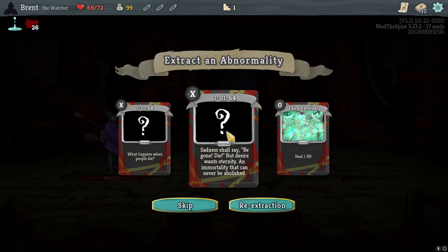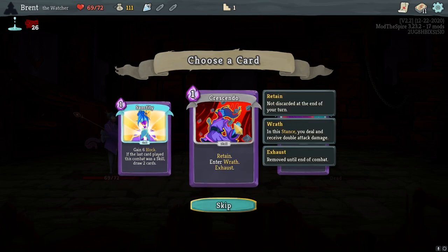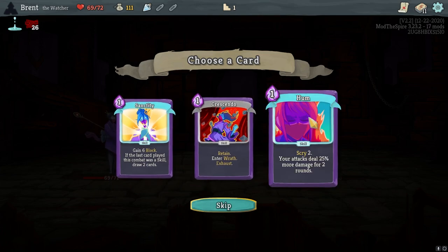Two different cards. Let's do this one. I'm a hum. Crescendo. I don't really like any of these.